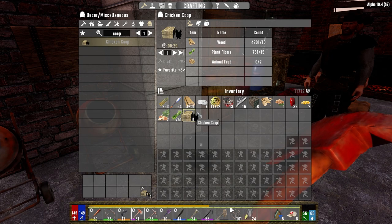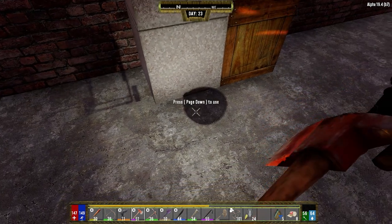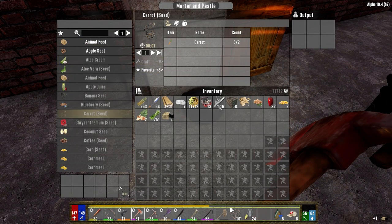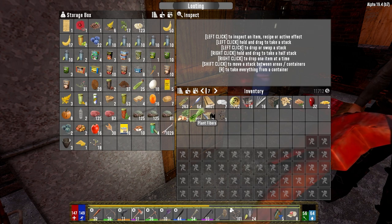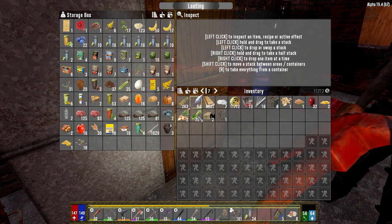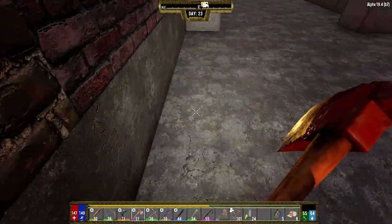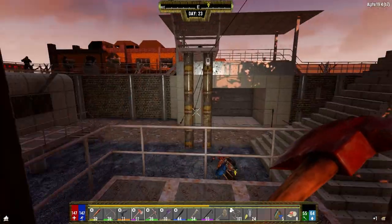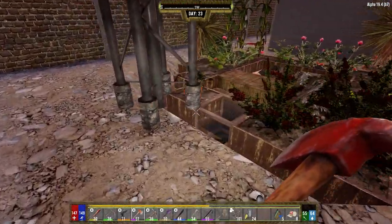We didn't find any carrots today, did we? We got three. So let's make another carrot seed because we did lose our one carrot. We don't have mushrooms - we used them all. We lost our mushroom seed in the Horde Knight. Where can I find mushrooms? I'll buy them from the trader. There's a handful of POIs that actually have mushrooms in them that you can break up, just a handful though. That's about it really, unless we find like another seed somewhere.